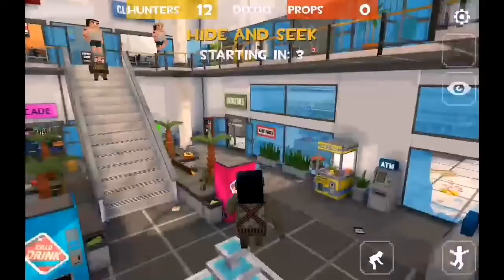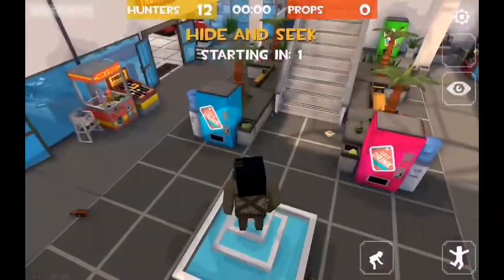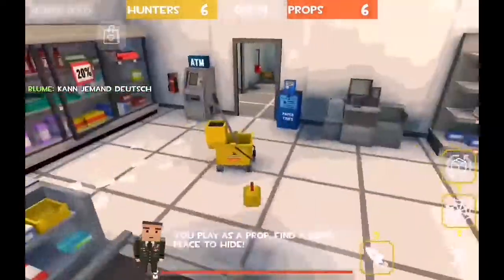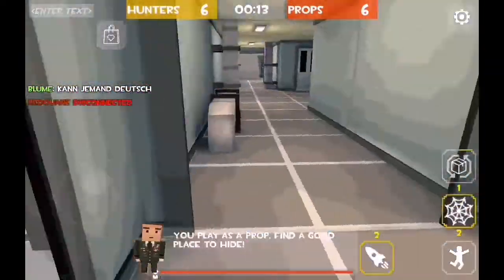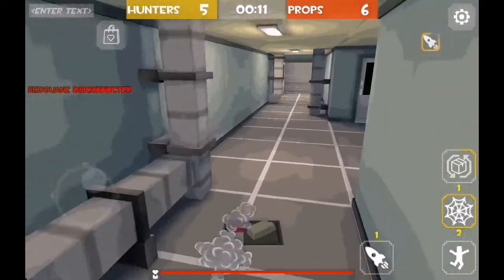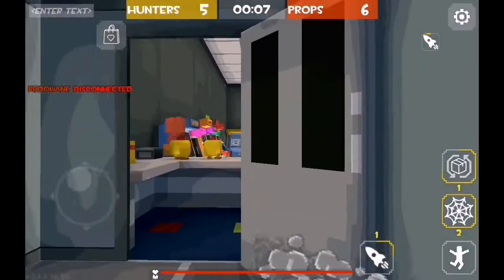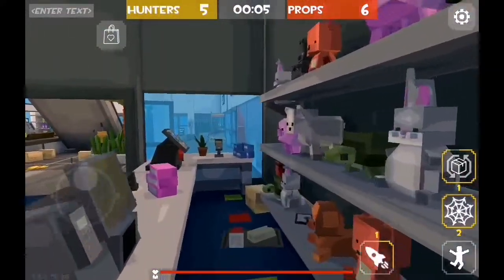Let's do hider first — I'm a chicken! When you play as a prop you play as one of the various items in the map. I was a chicken at the start, but honestly I wasn't going to be hiding that well, so I switched to a burrito meal.